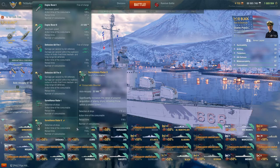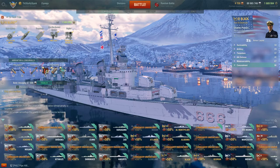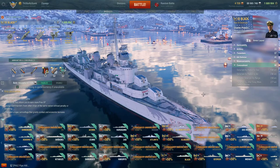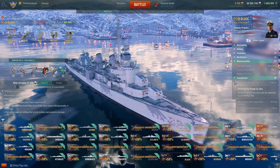The main draw to Black is her radar at 7.5 kilometers. Given her concealment of 5.8 kilometers, if you ever get spotted by another destroyer, just press the button and they get revealed. This makes her extremely potent up close. Fletcher is already an extremely potent knife fighter with good handling and good gunpower, and this makes her even better.